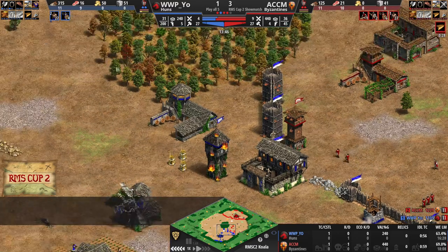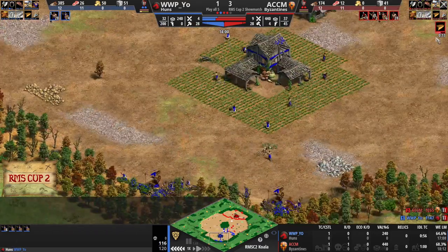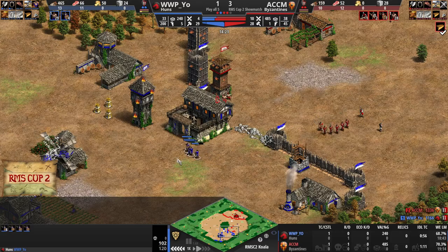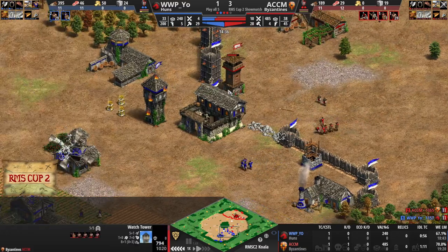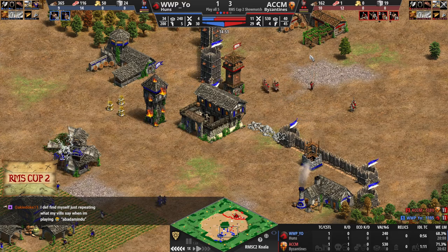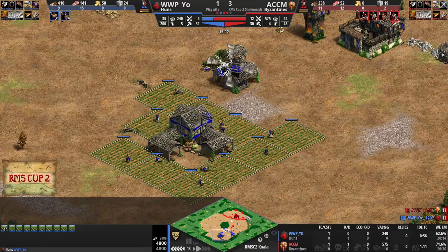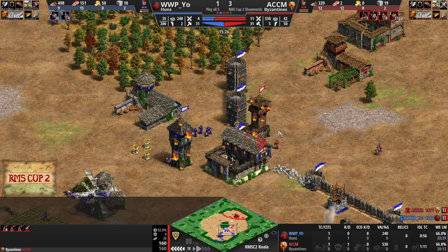Right now Mr. Yeo is just in a really awkward position. Fletching's about to be in for ACCM. Right now it's just full-on Skirmishers for both players. Another Skirm coming in now for Mr. Yeo. He's got ten farms to eight farms, so he's a little bit ahead of his opponent in that way. He also has a bit less idle time by the looks of things. Still no Fletching, though.